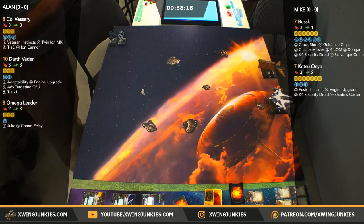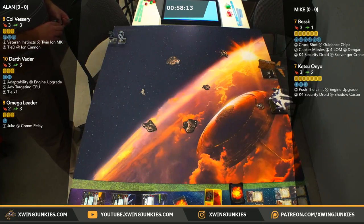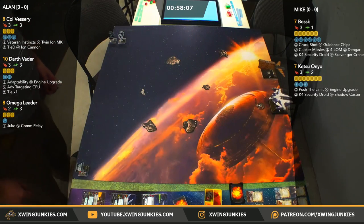You can Fortress with Shuttles, that's fine. Mike's just grabbing another token here. While Alan sets up, looks like we've got the Tie hiding behind Omega Leader on the side here.